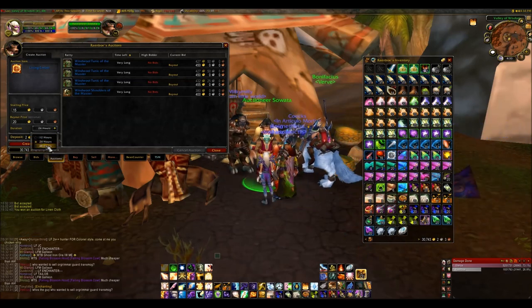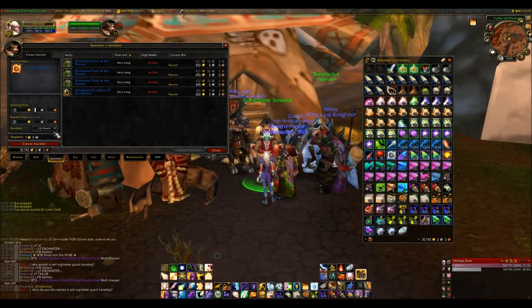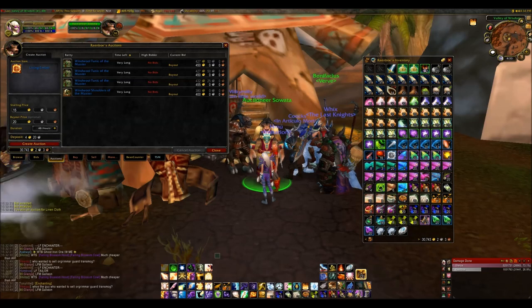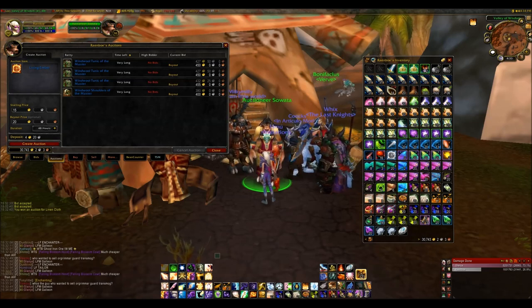You can pick how long you want the item on the Auction House: 12, 24, or 48 hours. Each duration has a deposit fee — the longer you put it up, the higher the fee. If your item sells you will receive that fee back, but if it does not sell the Auction House will eat that deposit fee. So always be careful with the duration you sell items for because you could waste a lot of money on failed fees.